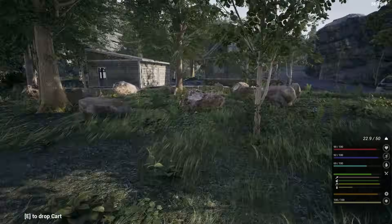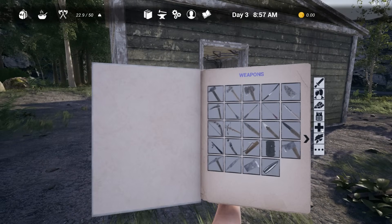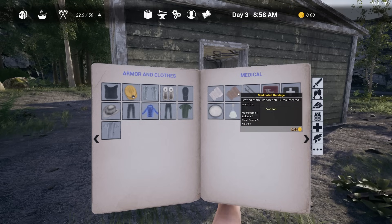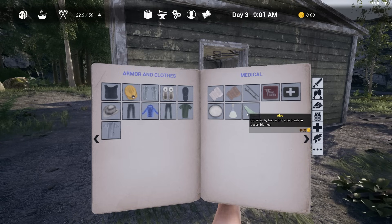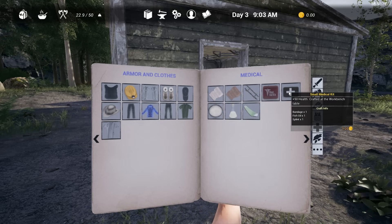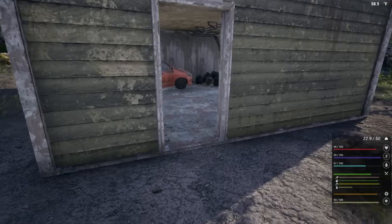Hit points is going to be a problem — it's not easy to get hit points back in this game. These only cure infection, they don't give hit points back. So we're gonna need fish oil. For bandages you need aloe vera — I bet I can grow aloe vera. So bandages, fish oil, and splints — that's not terrible. We need bandages, so we need fish oil, and we're gonna start fishing pretty quickly.